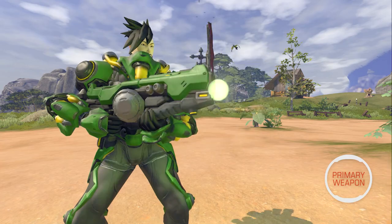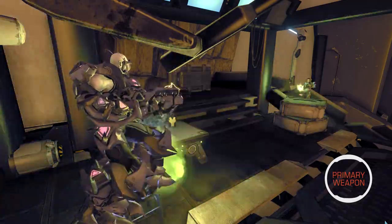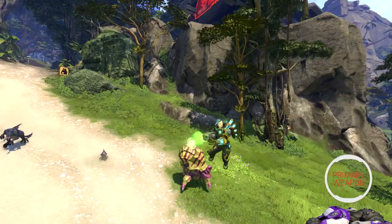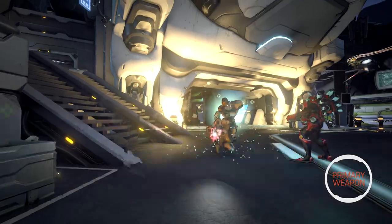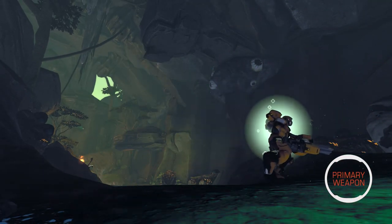The Bio Rifle is the Dragonfly's incredible dual-purpose main weapon. Its primary fire unleashes a rapid barrage of highly accurate rounds that detonate on impact, splashing energy damage in a small radius. The alternate fire is an incredibly reliable support tool, bathing nearby friendly targets with rejuvenating energy that gradually heals their wounds.